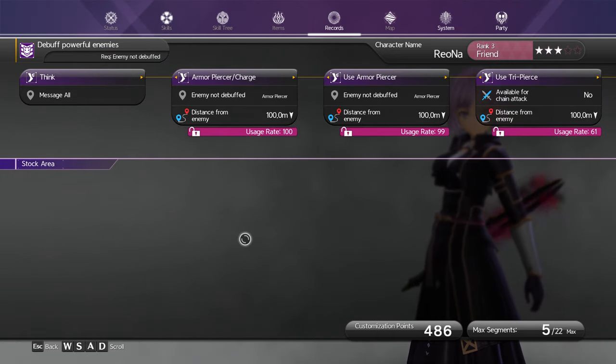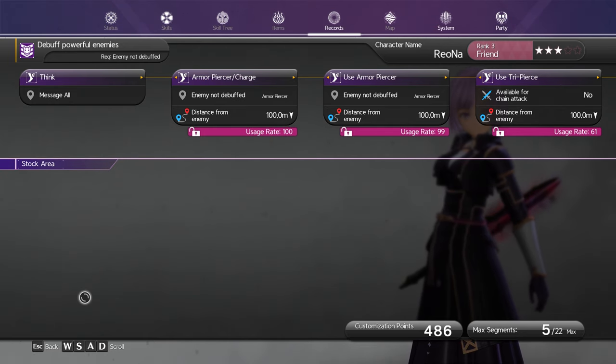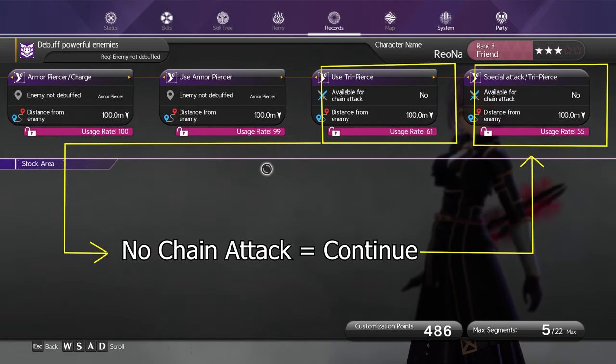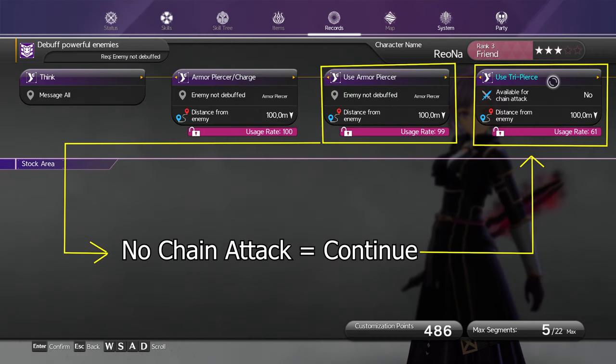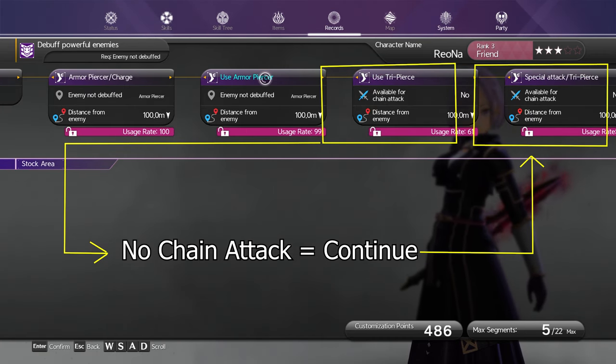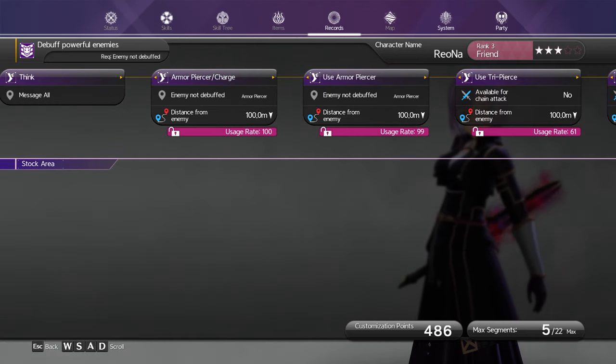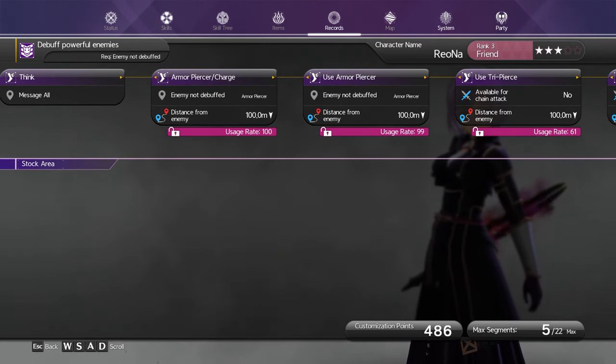It's not as complicated as it seems. This record was manually recorded by me playing as Riona and fighting the enemy, which will automatically record what you do. There are a couple of options available for each instruction based on your preference — typically the trigger, availability for chain tag, effective party members, and more. These can be set to yes or no. For example, Riona's second Armor Piercer goes into the Tri Pierce instruction block, which asks if the sword skill is available for a chain attack. Since I want her to use it regardless, I set the option to no.